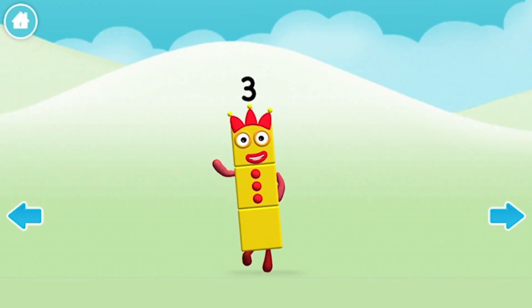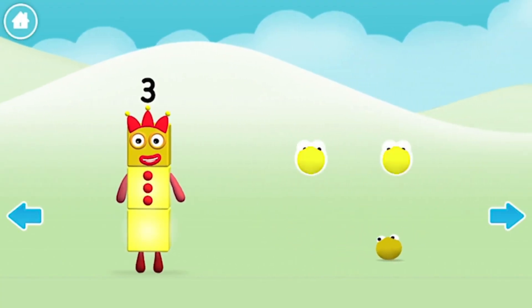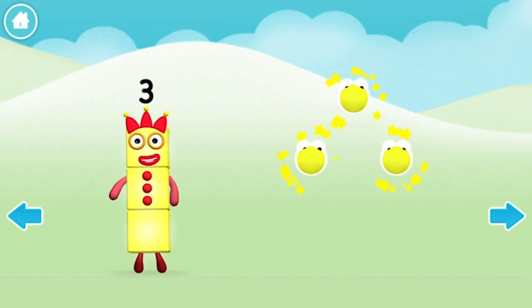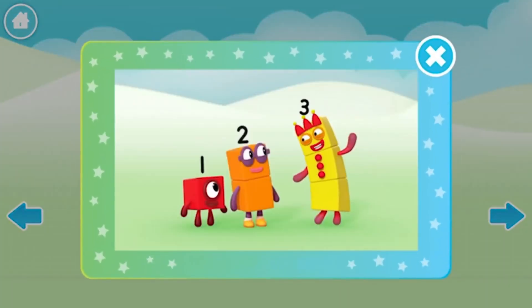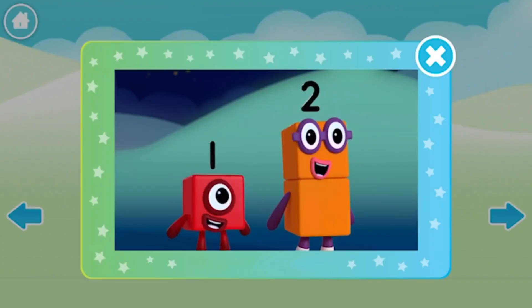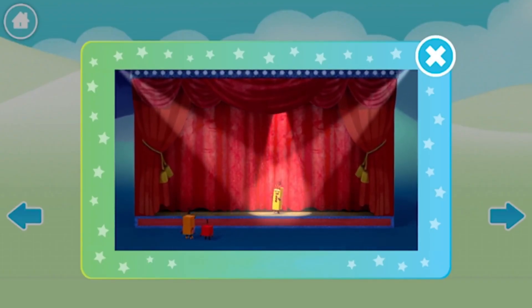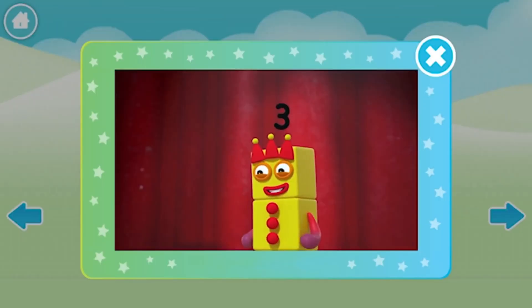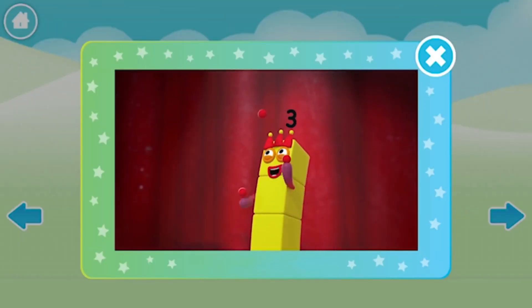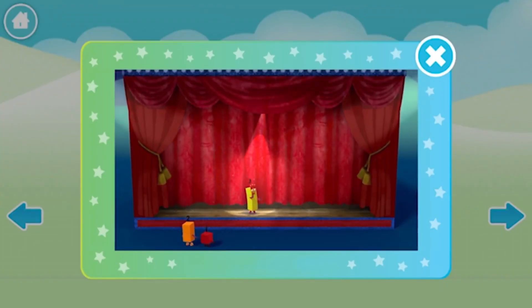Hello. One, two, three. Ready? One, two, three. One, two, three. Everybody look at me. I'm here to entertain you with this funky melody. I'll juggle three balls in the air and everyone will cheer. Yay! Everything's gonna be all right. Now number three is here.